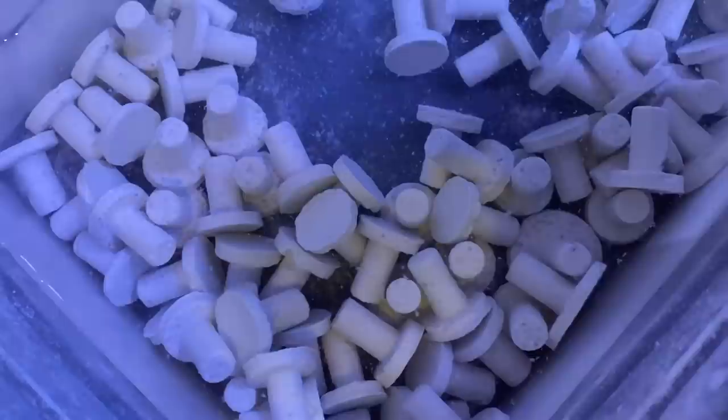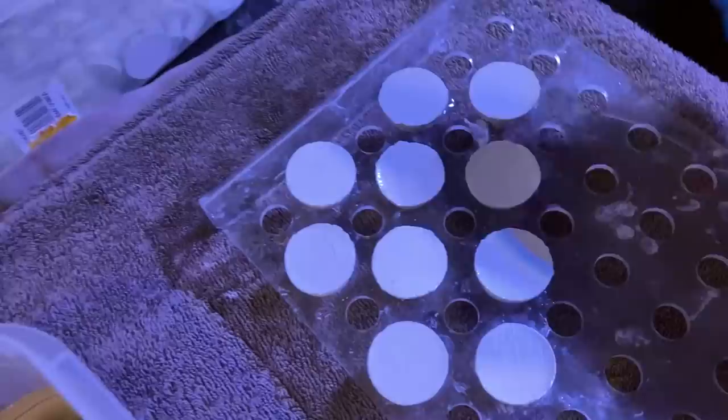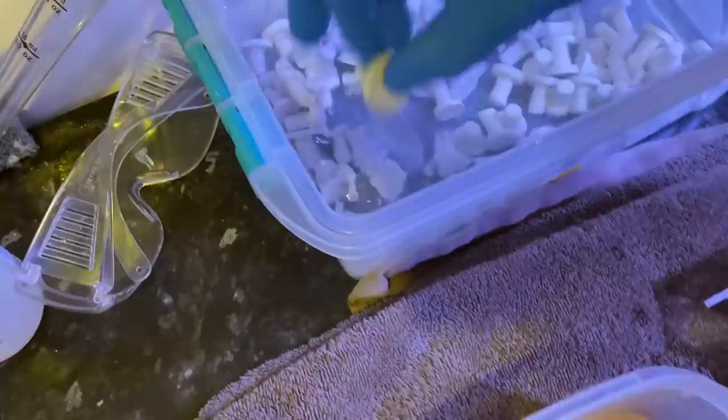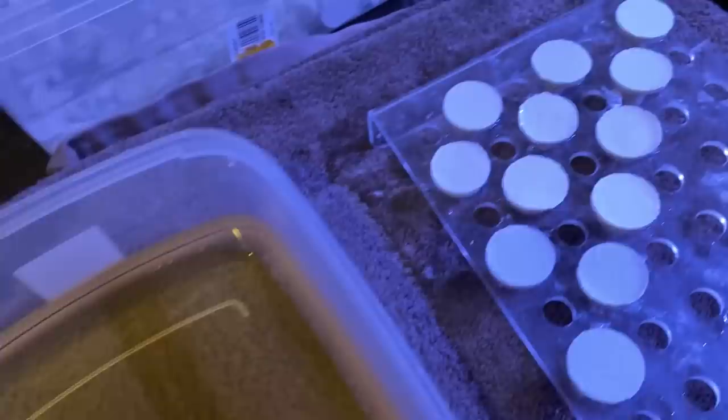These plugs were pre-cured already, but I like to cure them myself because there's residue on them - this is actually the second time I've changed the water, which means there was a lot more residue the first time. For Acans I prefer to use the larger frag plugs because they have a wider surface area, whereas for something like Zoas or something smaller I use a small frag plug. It's about using the right plug for the right coral for best success.